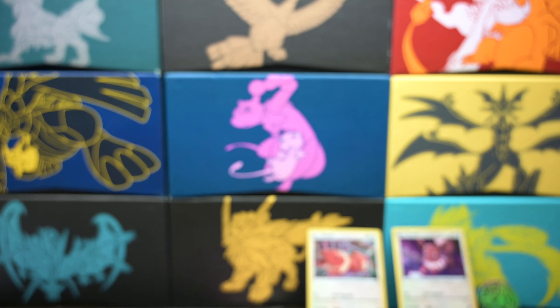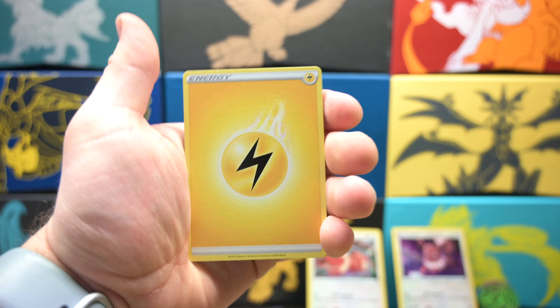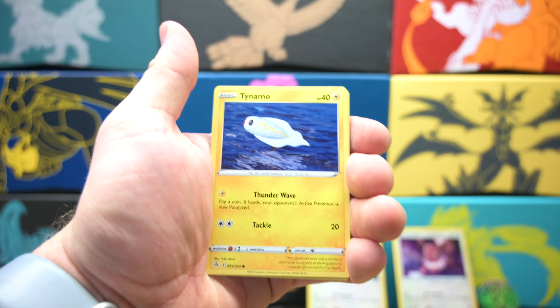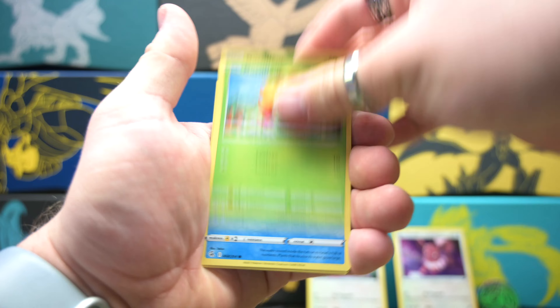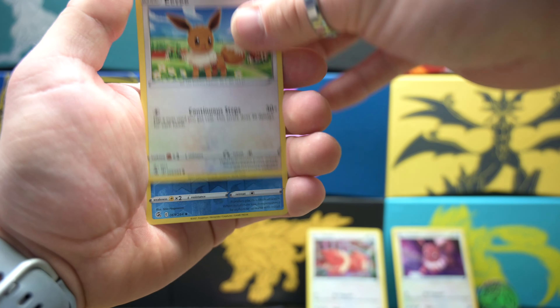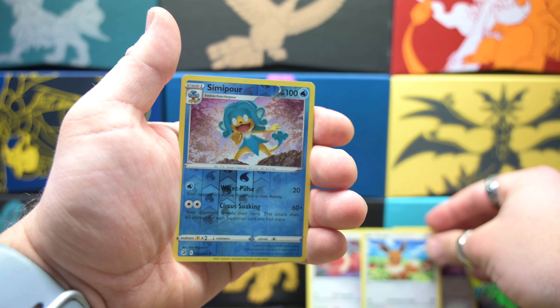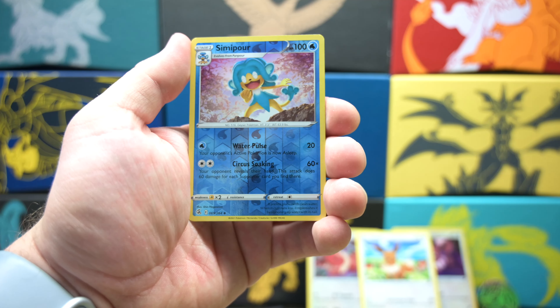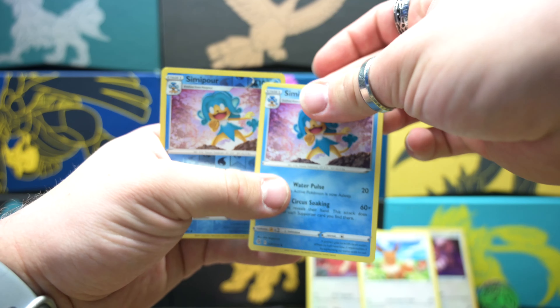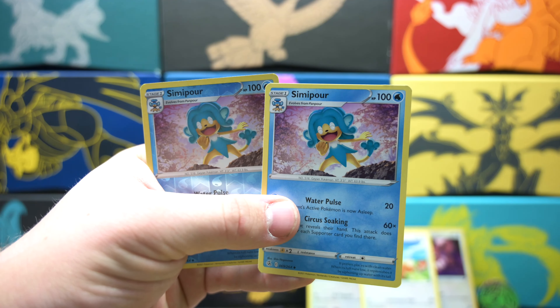Starting off with Water Energy. Oh, that's really funny — he's just hanging from an edge there. All right, let's see what else we got. We got a reverse holo Hypno. There we go. And finally we got...